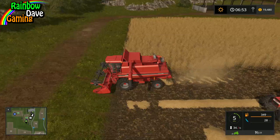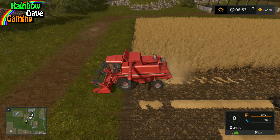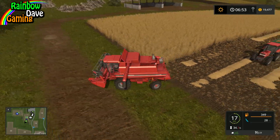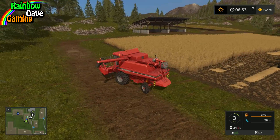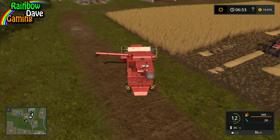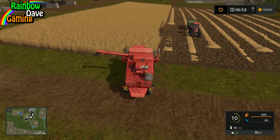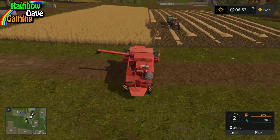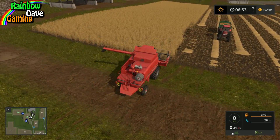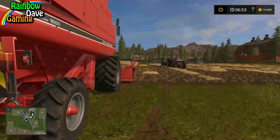One thing I have discovered — or learned already before I got the game — is that you can't unload a harvester when it's stopped and turned off. Because of the Tip Anywhere system, so you have to be in the harvester — or somebody has to be in the harvester — for it to unload correctly, because of the new Tip Anywhere mechanics.